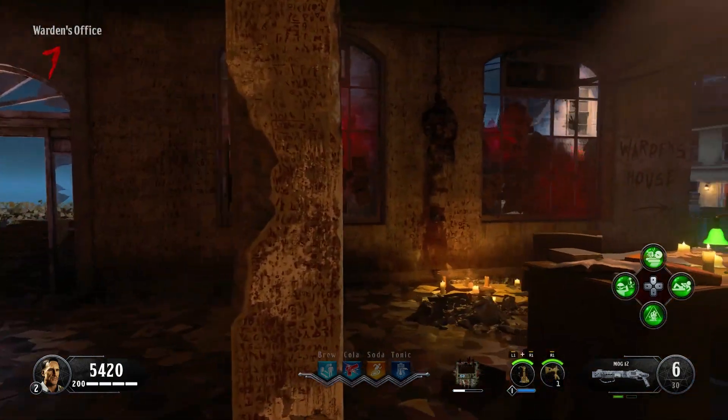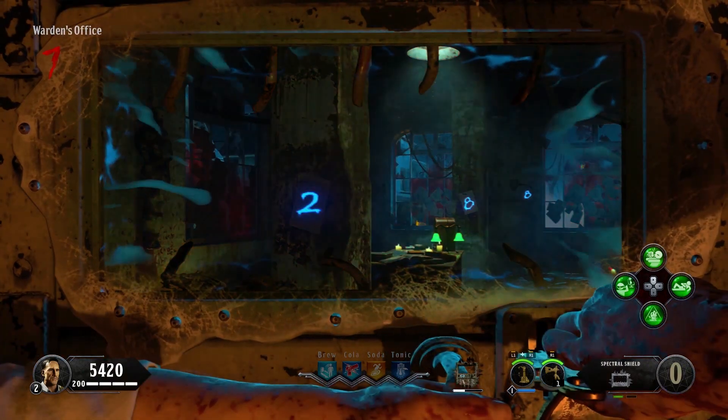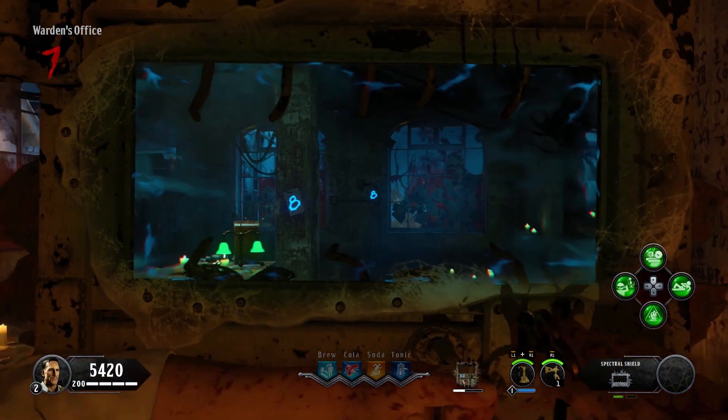Once you've got your shield, make your way to the Warden's office and hold your left trigger to look through the afterlife vision. You should see a glowing number on each one of these support columns. You must remember these numbers starting with the column closest to you. In my game I had the numbers 288.